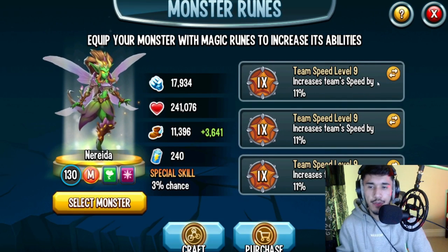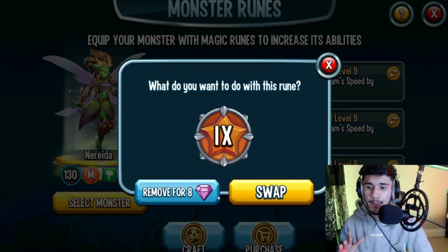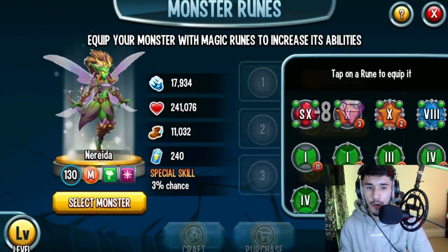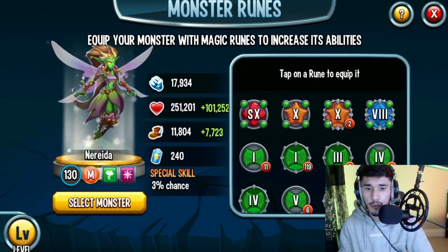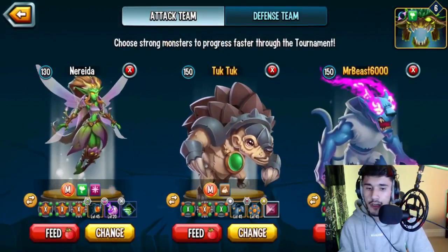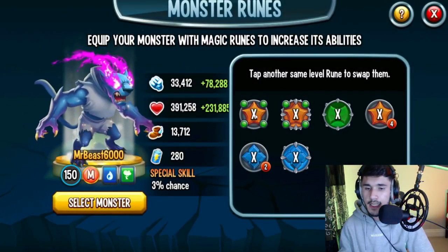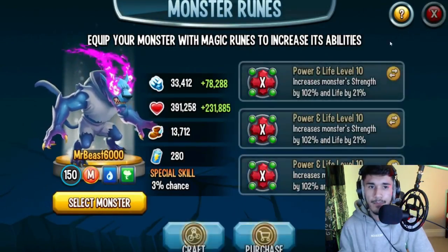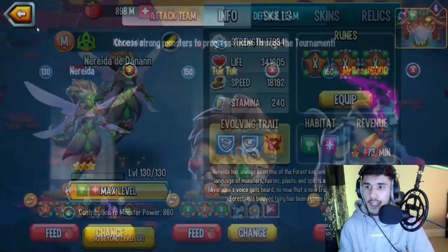For runes, you can do triple team speed, triple speed, or two speed and one team speed — really up to you. Clockhawk gave me permission to remove the level 9 runes and go with level 10s. I'd say do two speed level 10s and one team speed. We have Mr. Beast on the side and pangalite as well, so I'll do two team speed on this monster so it'll be faster than Mr. Beast.